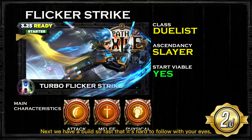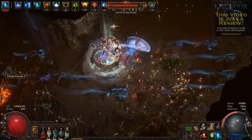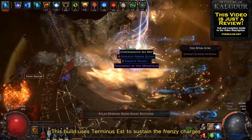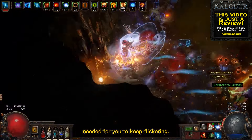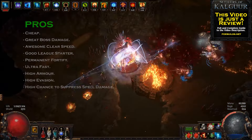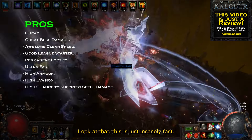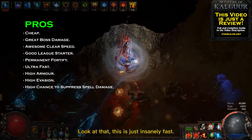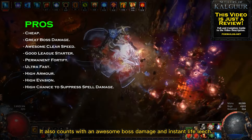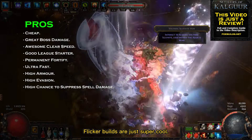Next we have a build so fast that it's hard to follow with your eyes — the Flicker Strike Slayer with the Duelist class. This build uses Terminus Est to sustain the frenzy charges needed for you to keep flickering. It's a great and simple Flicker Strike build for beginners. To list the pros I would have to start with its clear speed — look at that, this is just insanely fast. It also has awesome boss damage and instant life leech. And of course, flicker builds are just super cool.